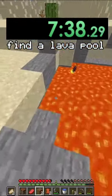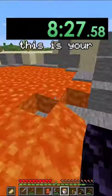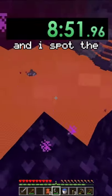I eventually find a lava pool, and while I'm making the nether portal, I just wanted to mention that if you want to be in one of those comment videos, this is your chance to leave a comment and you might make it in. So I head into the nether and I spot the magma cube.